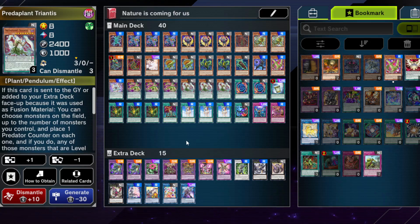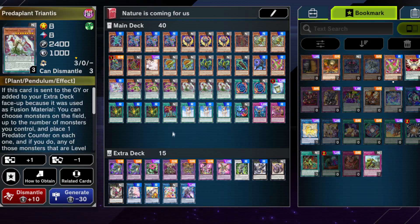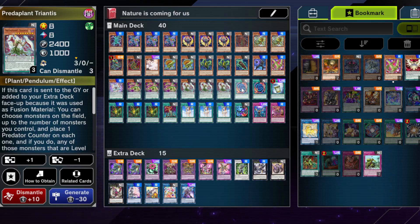Predaplant Triphyoverutum is level 8, so it can be used for Greedy Venom Fusion Dragon, and this card can be very strong going second. Also, when it's sent to the graveyard or added to your extra deck because it was used as fusion material — which a lot of the time it will be — you can actually put two Predap counters on your opponent's monsters, which is quite nice. Plus it can chain block with the effect of the fusion monster that you special summoned, so that's quite nice as well against stuff like Ash Blossom or negates.